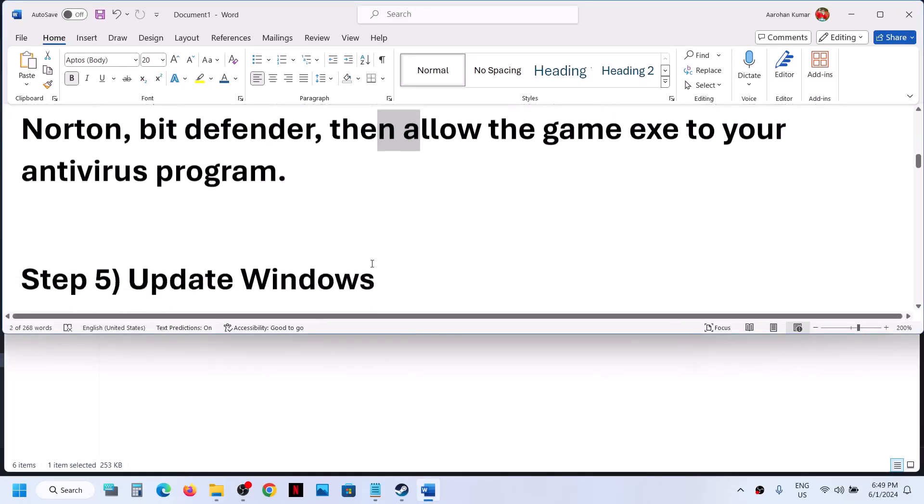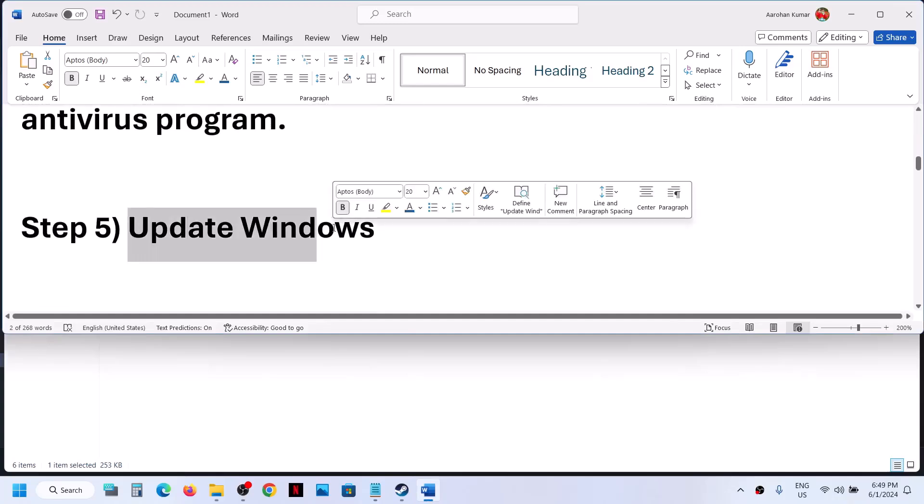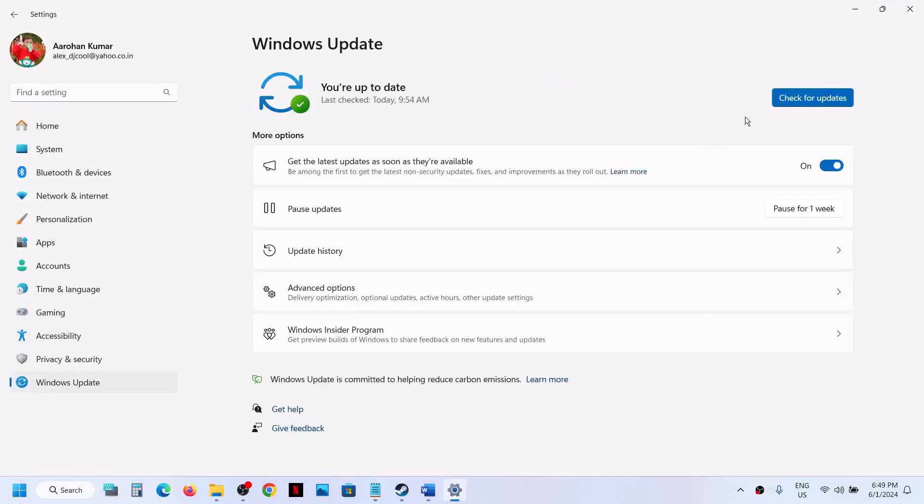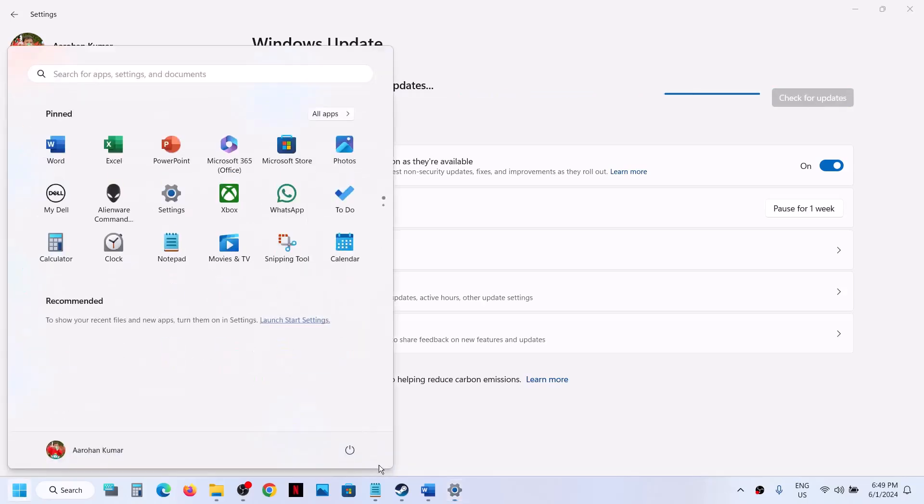The next step is to update Windows to the latest version. Open Windows Settings, go to Windows Update or Update and Security, and click Check for Updates. Once all updates are installed, restart your computer, and after the restart launch the game.